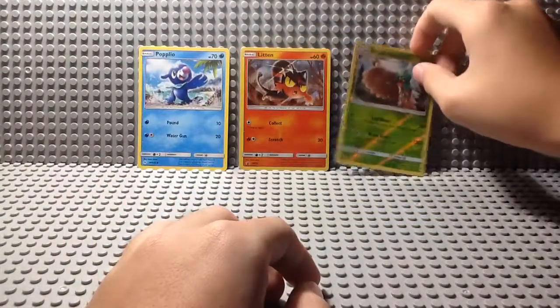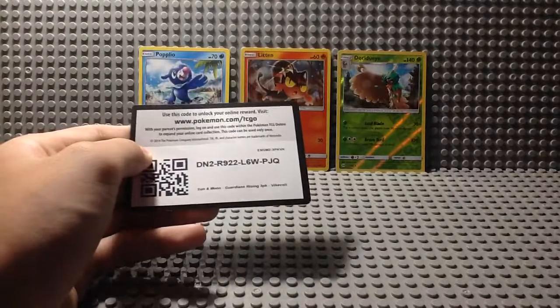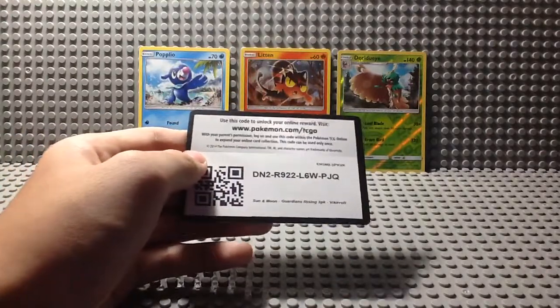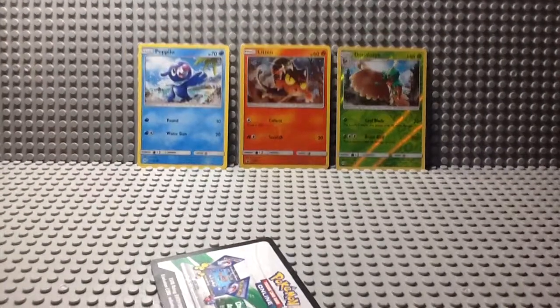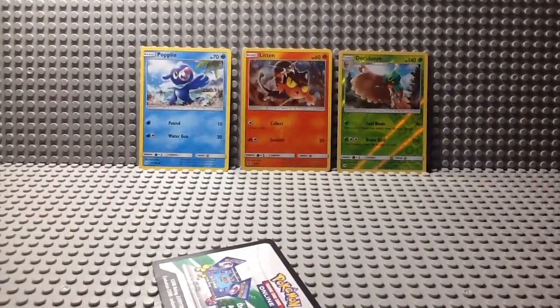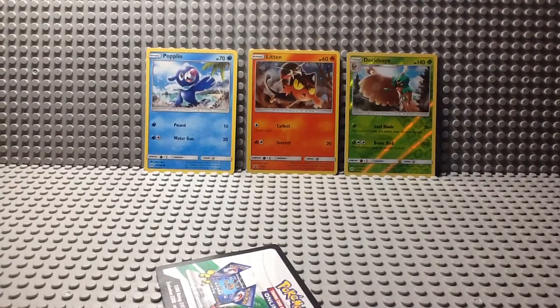That's about it. Thank you very much for watching. Here is your code card — as you can see, it's a Guardians Rising 3-pack blister featuring Vikavolt. Once again, to clarify, I did not open that off-camera. I don't open any of the things off-camera that came from a friend, and I have verified that they do not play the PTCGO. Thank you very much for watching, and see you in the next one. Falcon O.B. out.